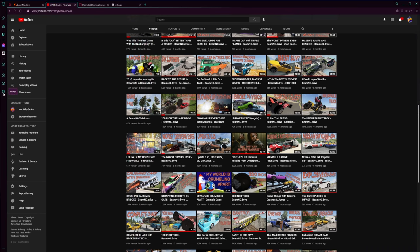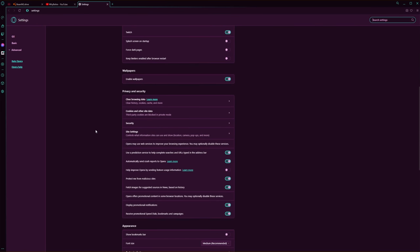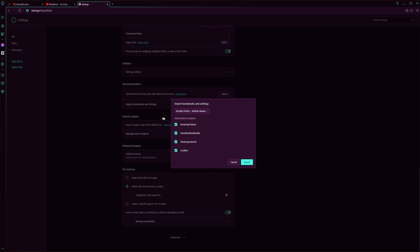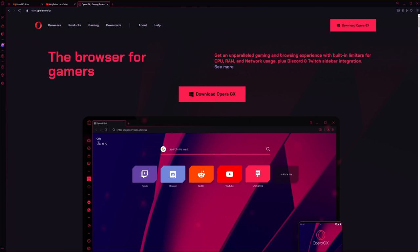If you're still not convinced, it's very easy to try out the web browser yourself. All you need to do is install it, then you can import your bookmarks and settings from whatever browser you use and it'll feel just like home. There's a link in the description — go download it, try it out, and tell me if it makes any difference in the games you play. Seriously try it out; if it wasn't for their sponsorship this video would never exist.